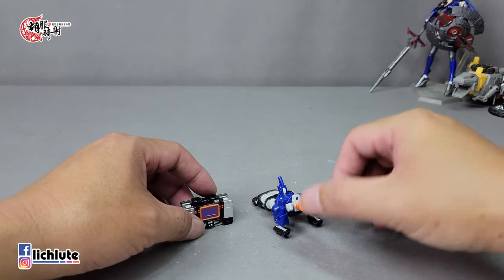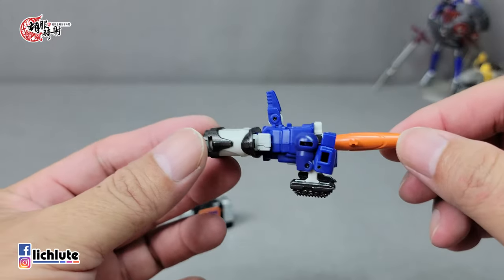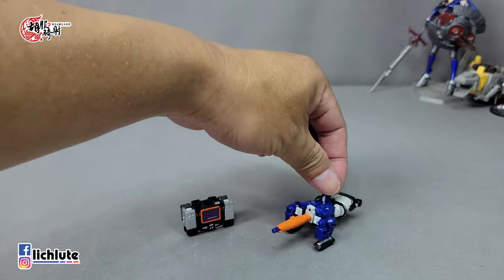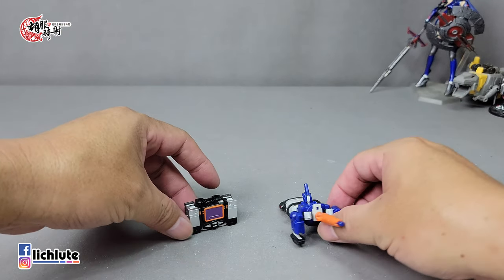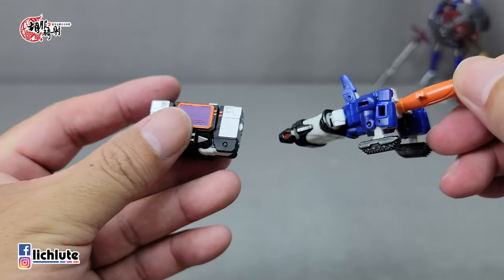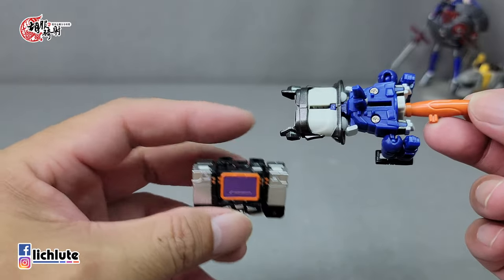有一个凸这里把它给扣上，这里一样有个凸把它给扣上。小归小但是操作起来还是有一点难度，不是那么容易。然后这个方块的凸把它给扣上，那么我们就完成了破坏大地的变形，斜放靠着就行了。它的形状就是外形载具嘛，也没有什么好提的了。小比例的玩具有它独特的一个市场价值，但是这个玩具真的是很小，非常的小，而且身上有一些球形关节。